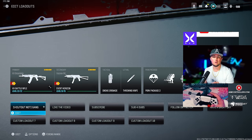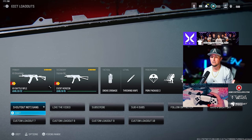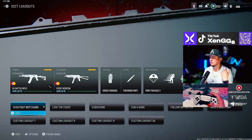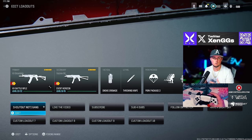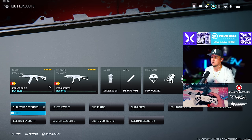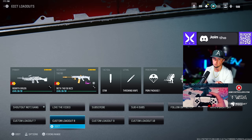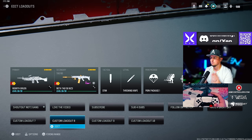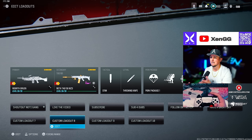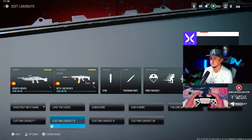A couple of bonus loadouts: we have the new KV Broadside that you can turn into a battle rifle, the Bruin — which is so good right now, I actually won a ranked game with it the other day — the TAC 56, which I'm loving right now, and the Lockman 556. We're going to give you all these loadouts quickly as bonuses.